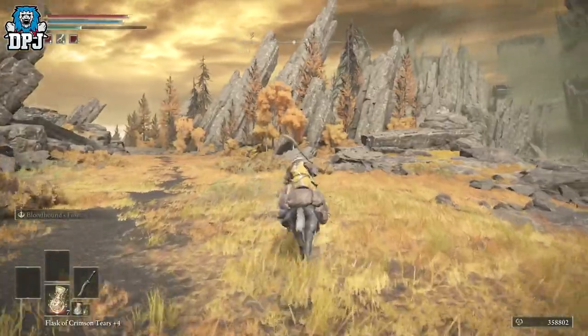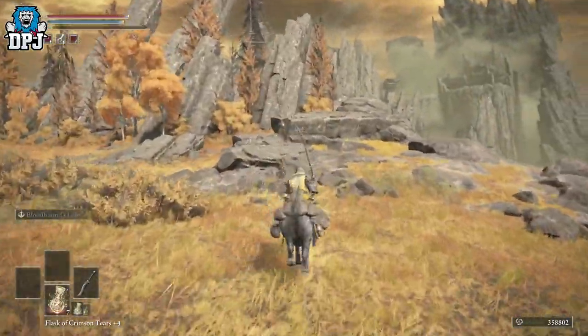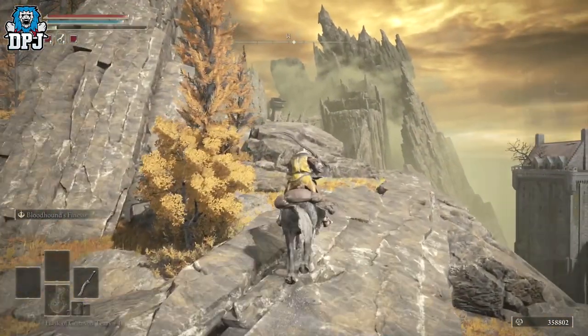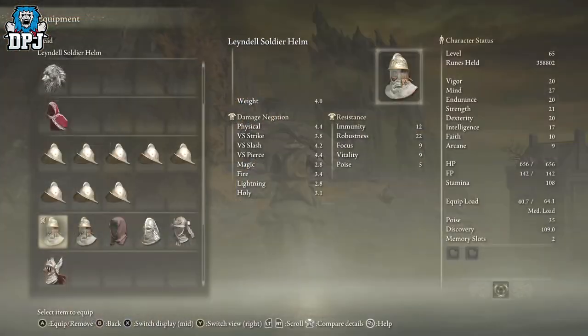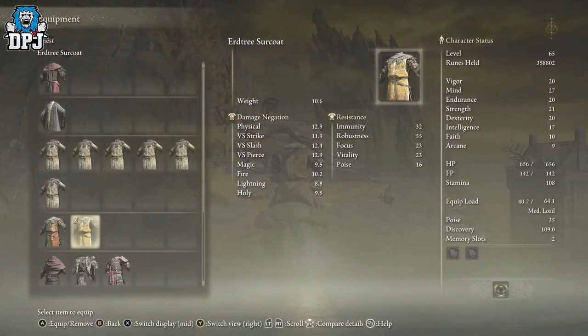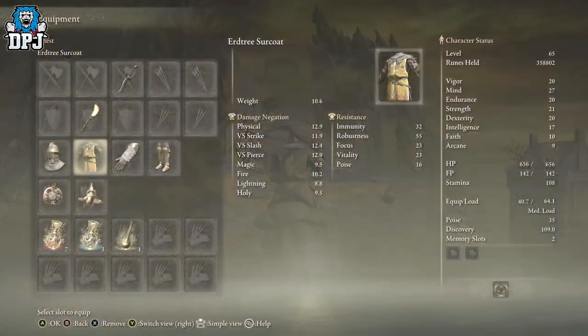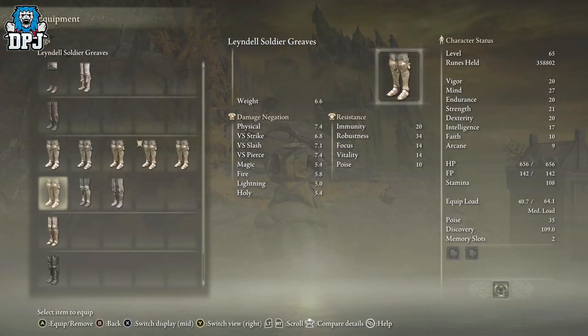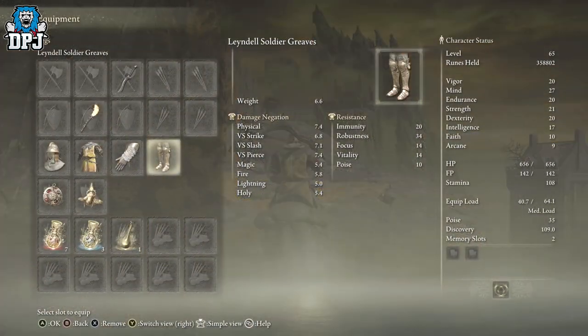That's it - kill them all, fast travel back to the top, rinse and repeat. I've done this and I'm not joking, I've got multiple of each piece. The helmet is more rare obviously, and I've only actually had one of those, which is crazy. The gauntlets I've got tons of, and the legs I've got tons of - so yeah, it's quite common to get.